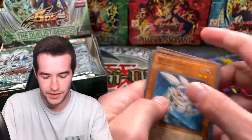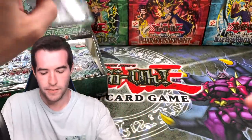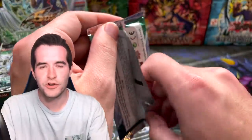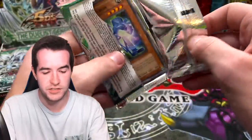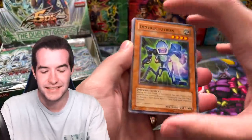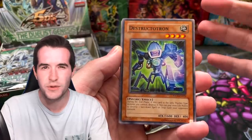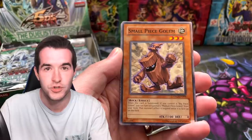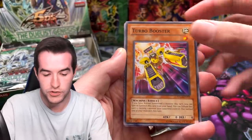There are no first edition Duelist Genesis booster boxes — this is as good as it gets. First edition only came in tins and pre-releases, which was unusual, and that's why the Stardust Dragon first edition ghost rare is so expensive. Alright — Turbo Booster, Graceful Revival, and a Psychic Snail.